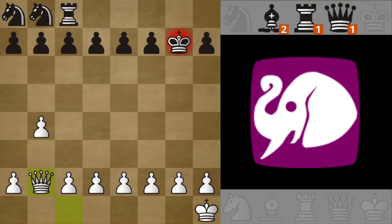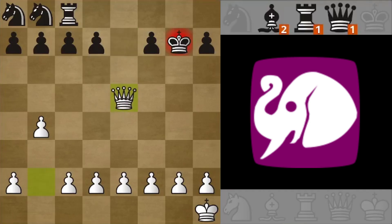White gives another check. Black defends. Another check. Black runs away. Another check. I have a puzzle for you here — how many legal moves does Black have? Feel free to pause the video and once you have an idea, leave your answer in the comments.